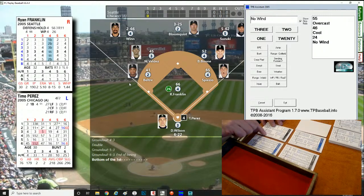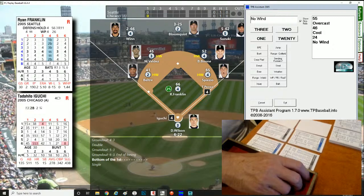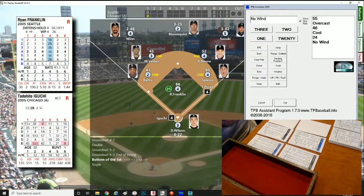Bottom of the first: Timo Perez against Ryan Franklin. Franklin's a right-hander, Perez is a lefty. Roll of 659, lefty — and that is exactly what we needed. 659 to 682 is a ground ball back up the middle for a base hit. Good start by Timo Perez as he gets on. Franklin has a hold of three and a steal of minus one. Perez has a one jump and a zero steal — no threat to steal. That brings up Tadahito Iguchi.